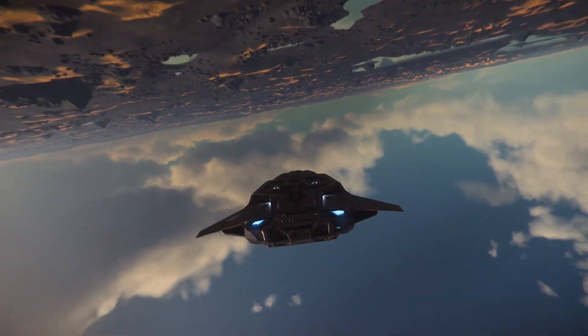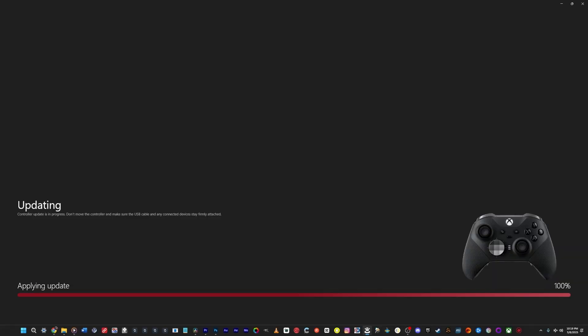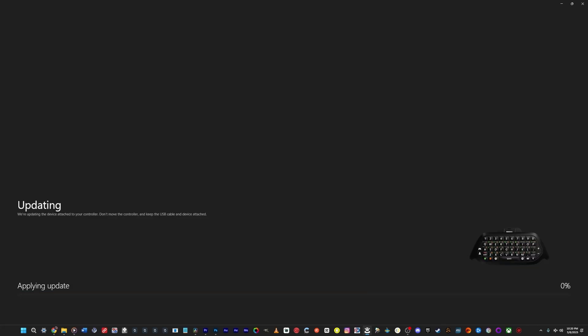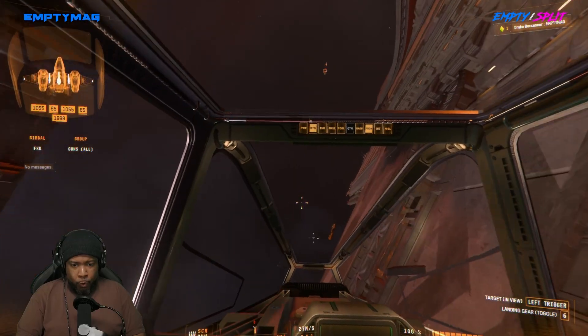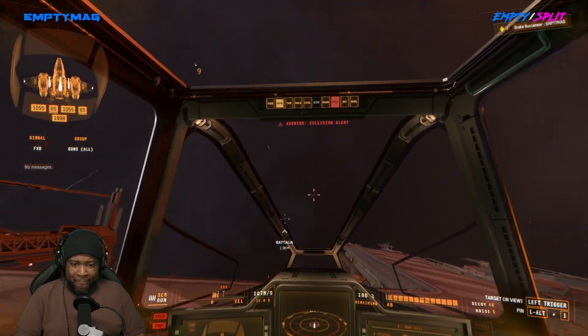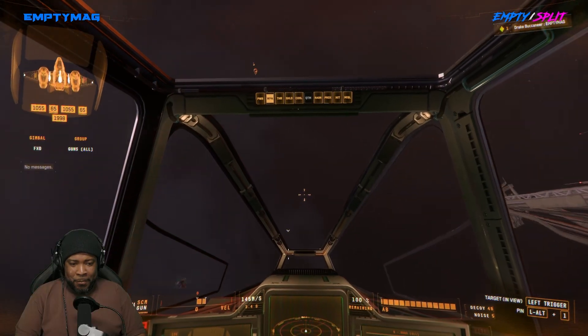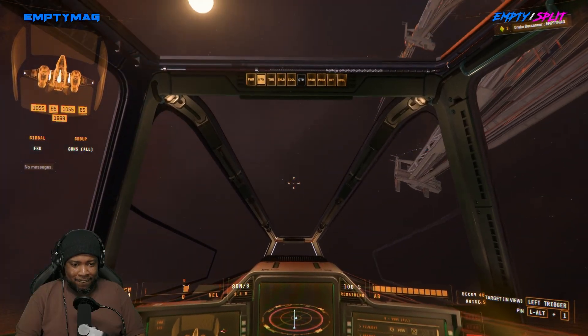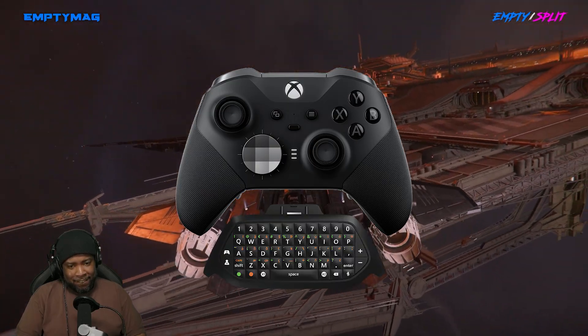I turned on Star Citizen and the issue remained the same, however for some odd reason the number one key on the chat pad worked. I closed Star Citizen, opened the Xbox Accessories app, and attempted a firmware update for the chat pad — voilà, no error. I went back into Star Citizen and all the keys on the chat pad worked. Ladies and gentlemen, you can use your Xbox Elite Series 2 controller and chat pad in Star Citizen.